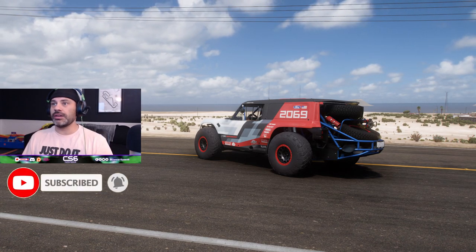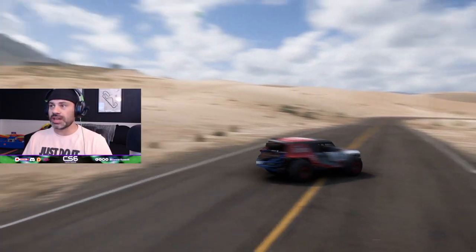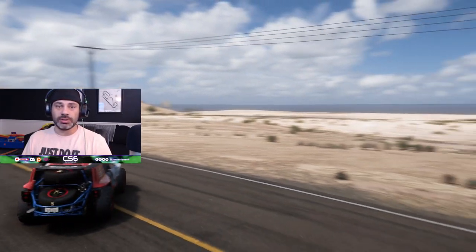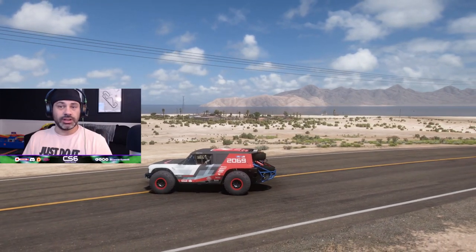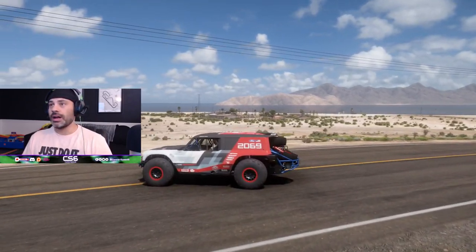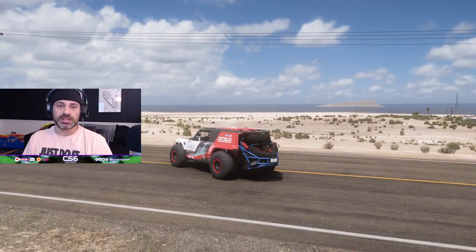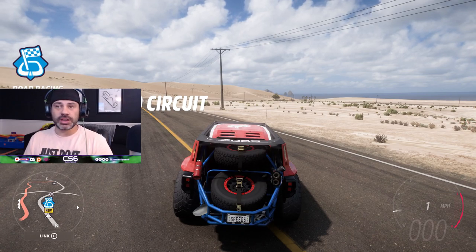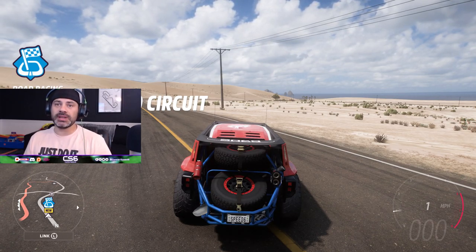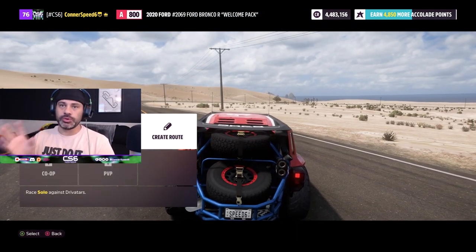We are way out here in the desert in the far southwest part of the dunes area. We are just going to jump into a little blueprint event to show you the ins and outs of how to make them, what's new, and if anything's changed in relation to the original route creator we saw in Forza Horizon 4. We are here at the Bahia La Plano circuit, and what we're going to do first is jump into this event - we're not going to click 'create route' yet, and I'll explain why in just a second.